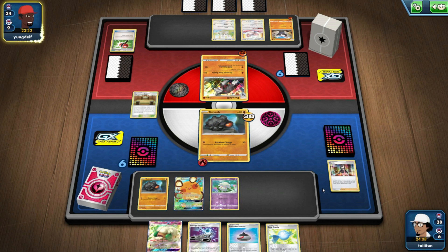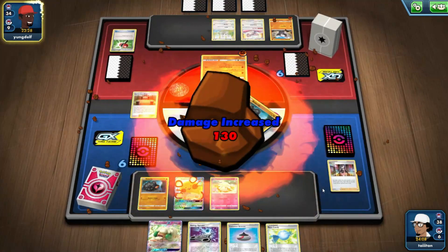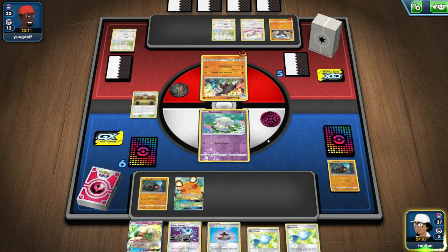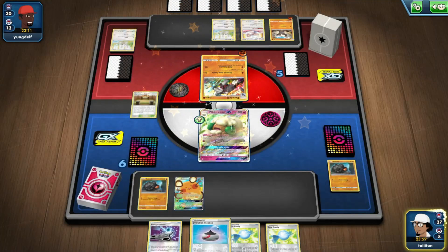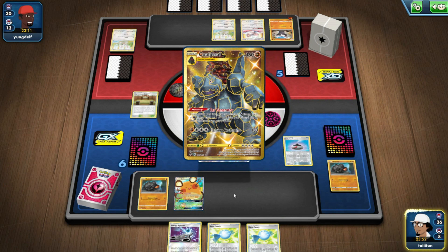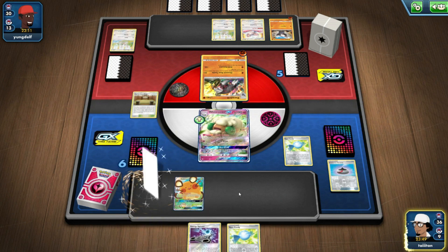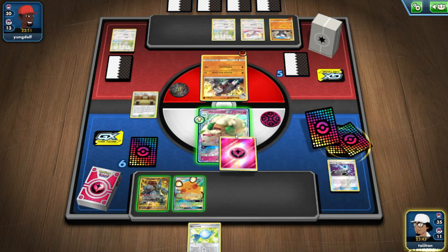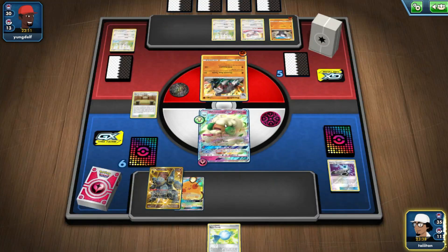It's a shame that fairy types are leaving — I've been sad about it for a while. It didn't feel like we had a lot of time with fairy types. I know we've had them since X and Y, but I feel like we should have had them for much longer. Fairy types were just really cool to have. Things like the Hatterene V card that we got — I would have loved for that to be a fairy type. Opal and Bede would have been good fairy type trainer cards too.